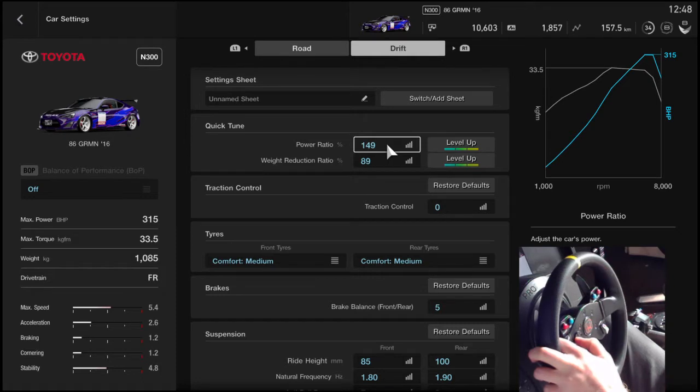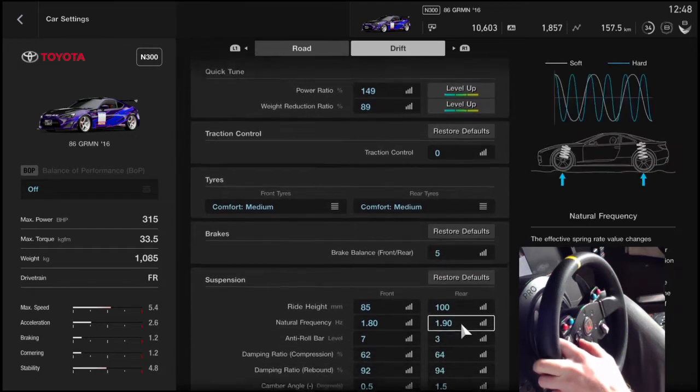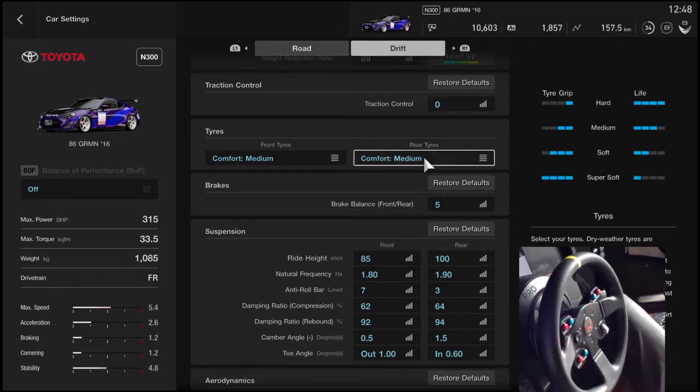In the settings, I have the power on full — you can do a little less, but it works great. You can also see I'm running on comfort mediums, because the comfort hards are just too much sliding — your car is just not going forward; it's like driving on ice.